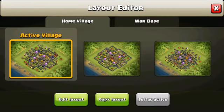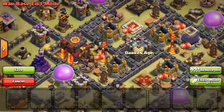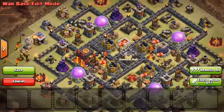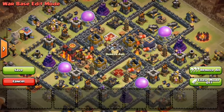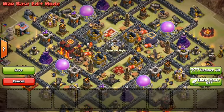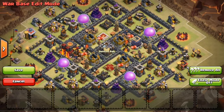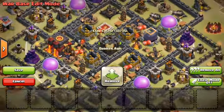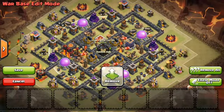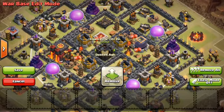The first base I'll show you is an anti-three-star base where the Town Hall is baited to one side. This defends against Lava Loonion, Quattro Lava Loonion, Cold-Blooded Lava Loonion, and Shattered Lava Loonion — the popular war strategies as of today. There's also a sneak peek showing a third hero coming in the next update. This base has an unlurable clan castle.